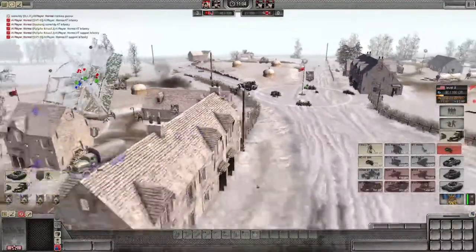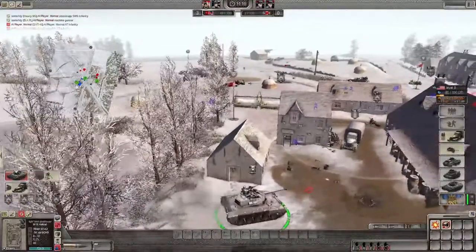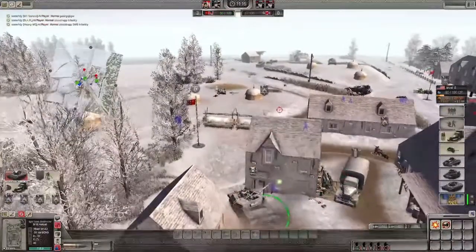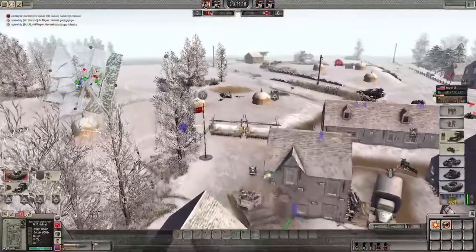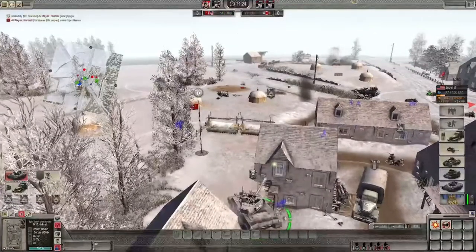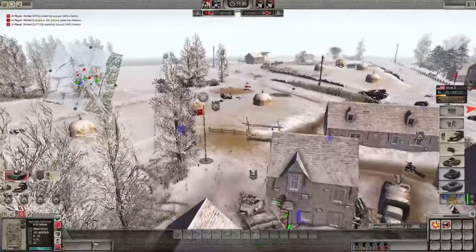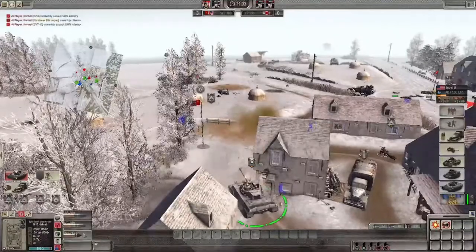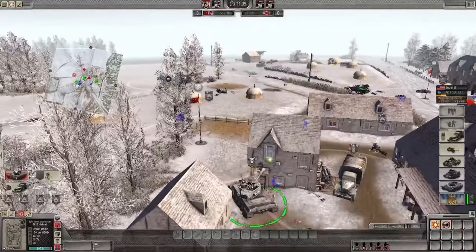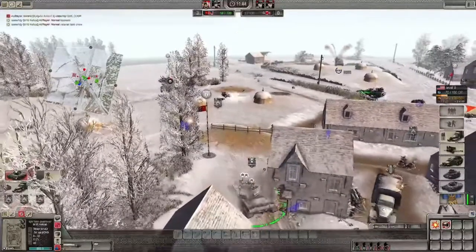He just got wrecked. Where is our tank? Where is the barrel facing? There we go — we'll reload that AT. Almost got me. Let's get an AP — armor piercing — round in there. I think I got it.